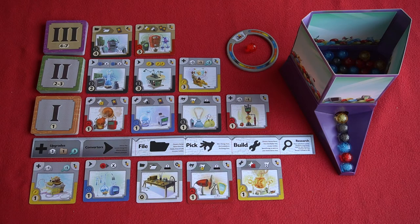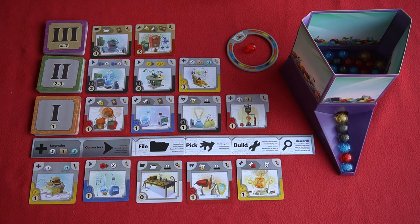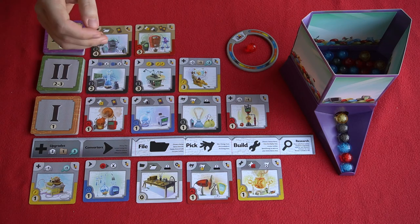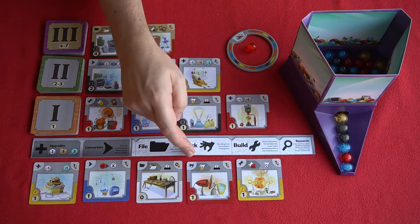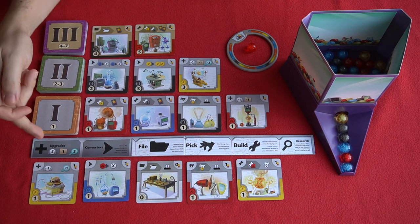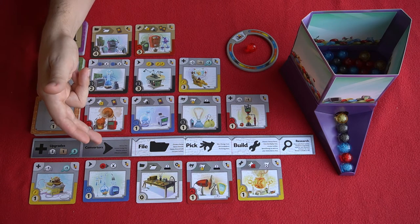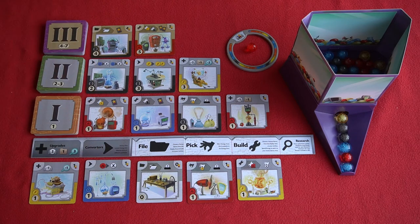So what cards are we looking to build? You can see a bunch of iconography at the top of all of these gizmos. This denotes all of the actions you're going to be taking and also where gizmos are placed when they're built. The top left-hand corner shows which area of the player board they're placed. So these spanners will go in the build column, picks go in the pick column, and so on. You'll also have passive gizmos that give you passive upgrades or allow you to convert energy to different types, placed in their respective columns as well.